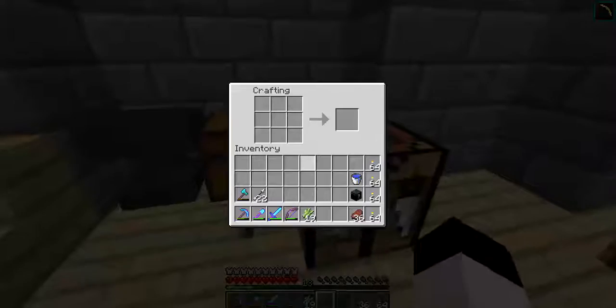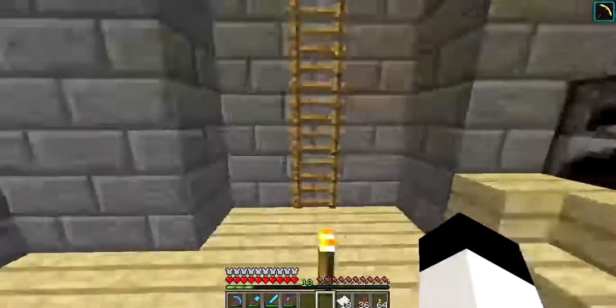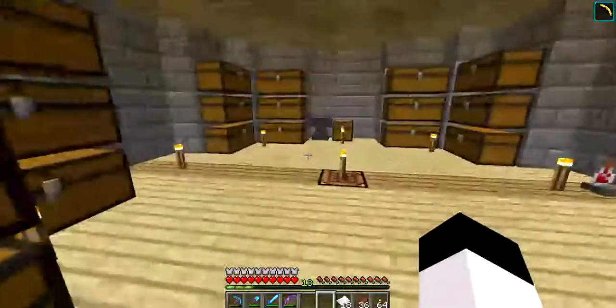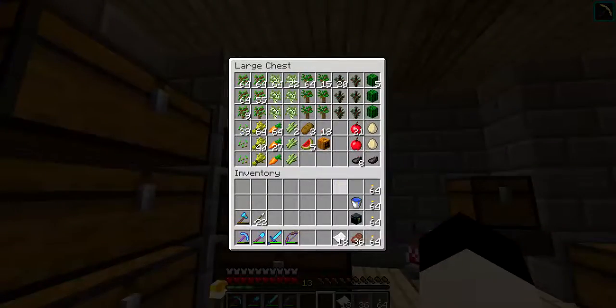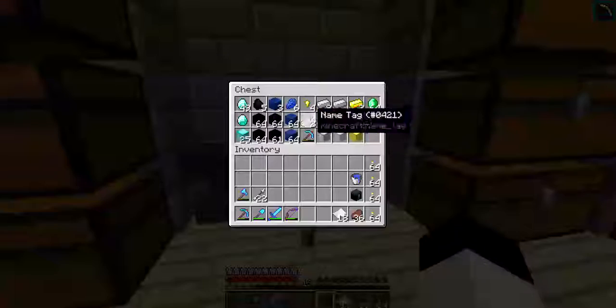What do I do? Let's craft some paper, because I need paper, because I'm going to make a map. Still in the snapshot — it's 15w51b. I don't know why we're still in the snapshot. Come on Mojang, release your updates faster.